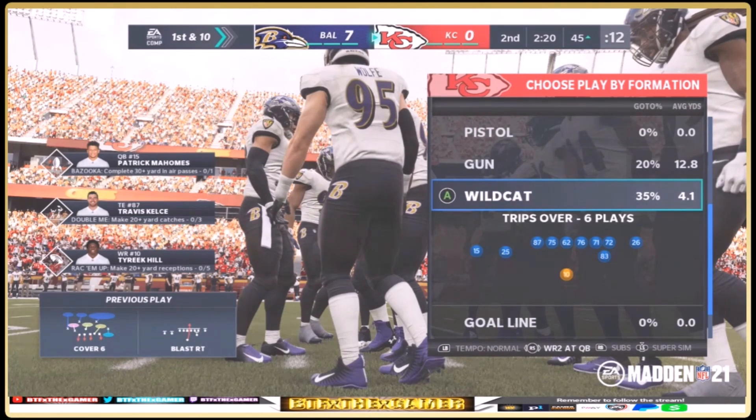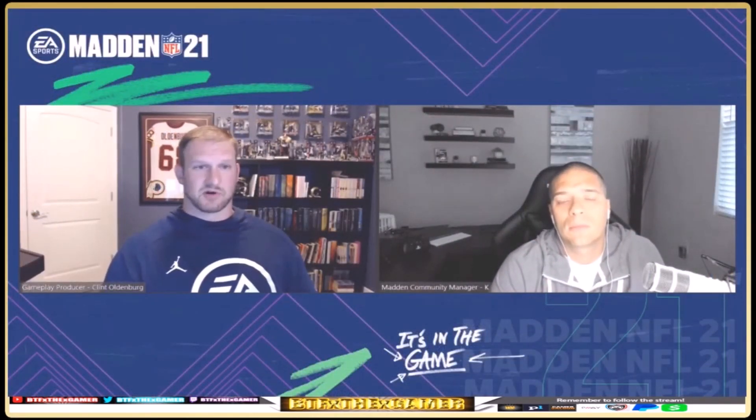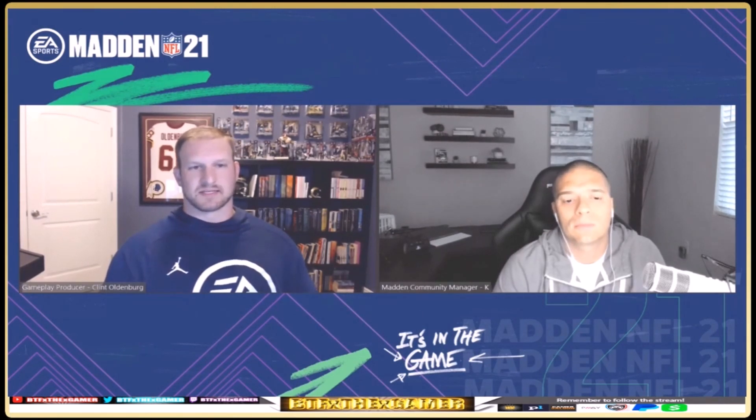This specifically targets things like running Wildcat with Tyreek Hill taking the snap, or giving Lamar Jackson 30 carries a game — it's going to carry some risk. Players will need to strategically use those plays and manage workload, in some cases substituting the player out so their stamina can regenerate.